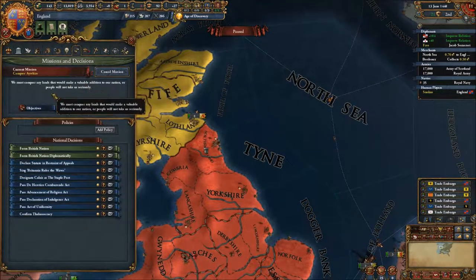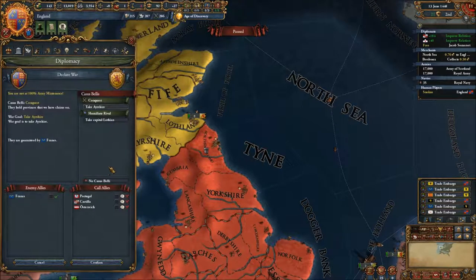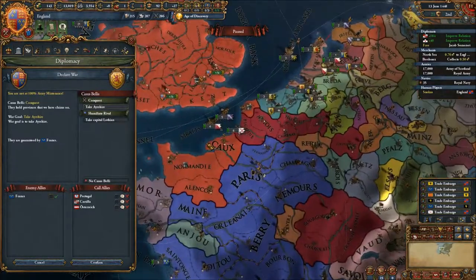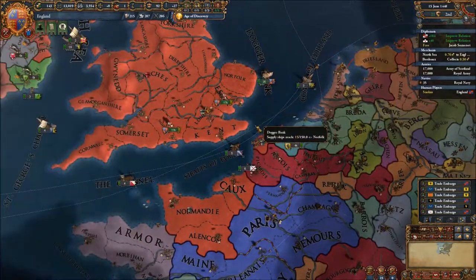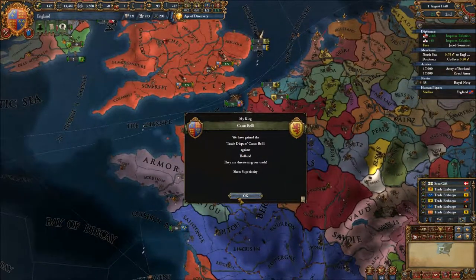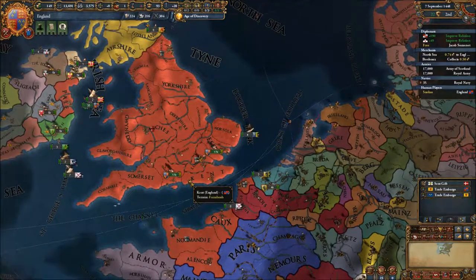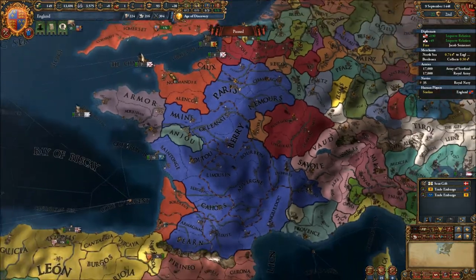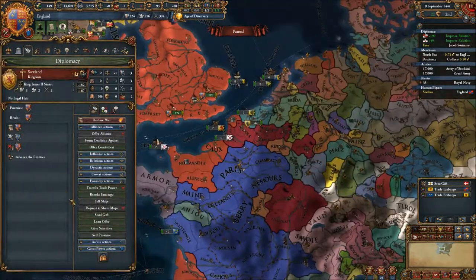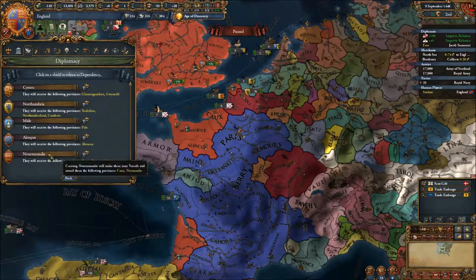I took the objective to conquer Ayrshire. We could kickstart a war with France simply by attacking Scotland - it would most likely mean we'd lose all of our continental holdings. You know what, I've decided - let's release Normandy.